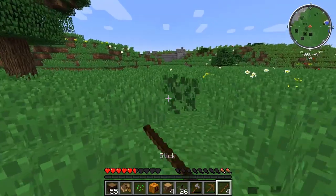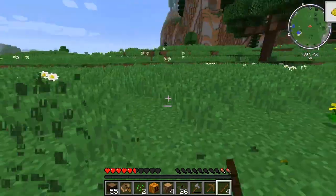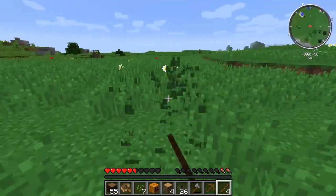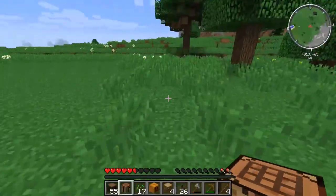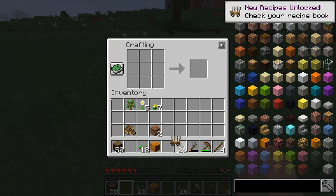Unfortunately, I need to get rid of all this grass. Alright, we need five chests — put them in a U-shape like this, and BAM! Supply camp.